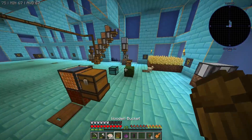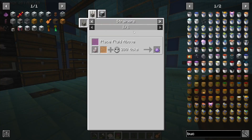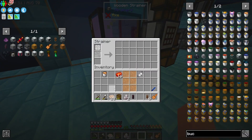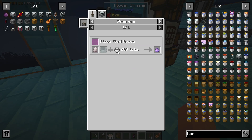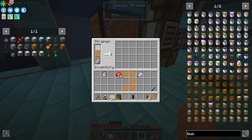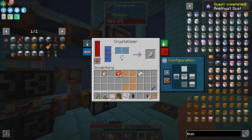Purifying water — there we go. Now we need to take this, put it into a strainer with some niter to get amethyst dust. So back to straining — let's get a mesh and some niter in here. Right now we only have a 10% chance of getting this from our niter due to only having a tier 3 mesh, but there we go — we got some.